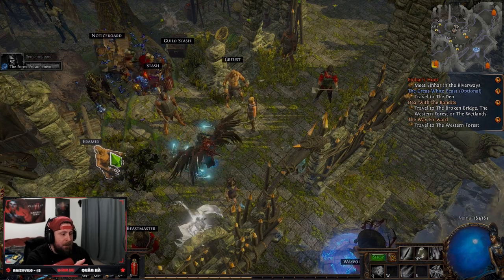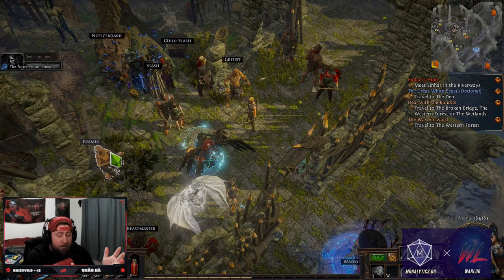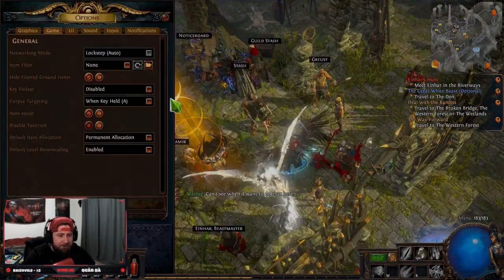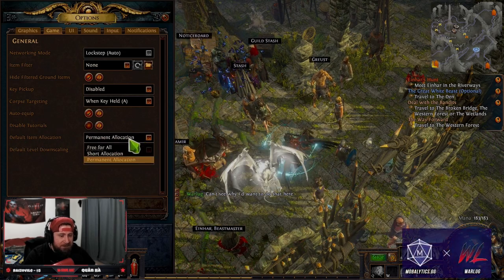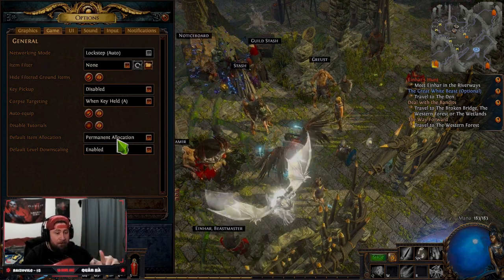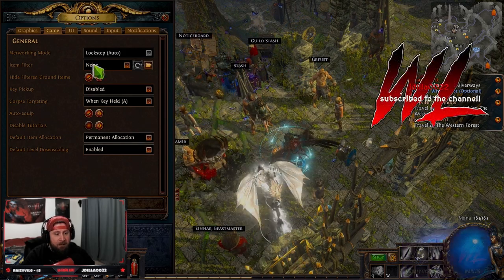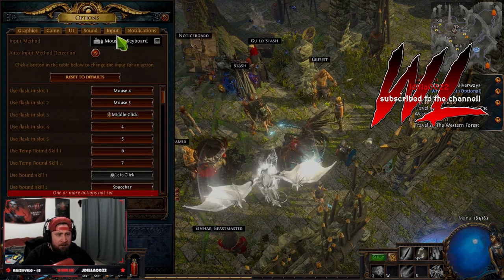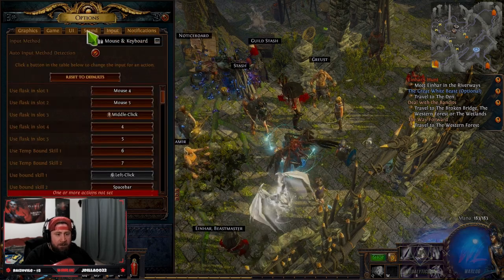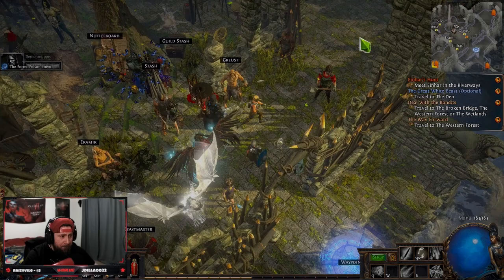Overall I had a lot of fun. The game seems just as good solo as it does in a party. One issue I had: make sure you go into Settings and change the default item allocation to permanent allocation - that way loot that drops is just for you. Otherwise it's a free-for-all and you're sharing loot with teammates, which was a problem for me all night. Also, you cannot use Caps Lock for any keybind input, but otherwise you can fully customize controls.